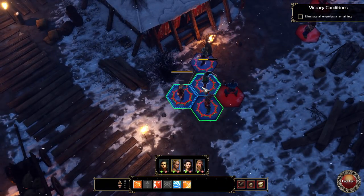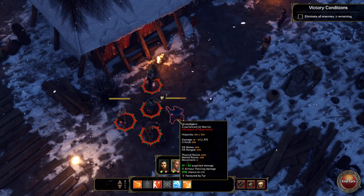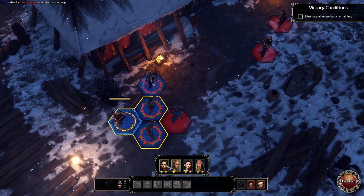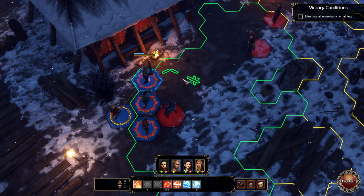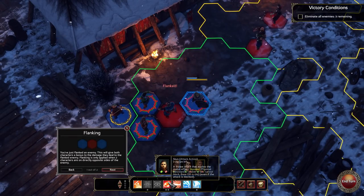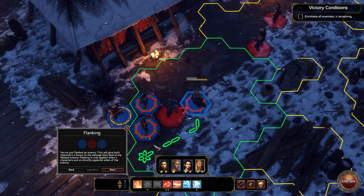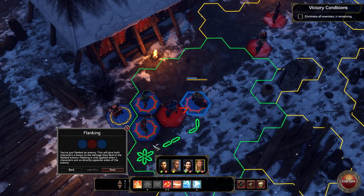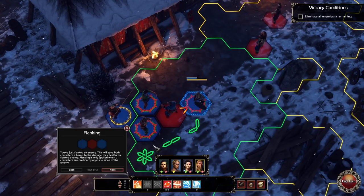This looks like a wonderful place to have a nap. Well done - you resisted the stun, I believe it said. You didn't resist the knockdown - never mind, I forgive you, because that was awesome. Spears! Awesome! Super awesome! What I'm going to desperately need from you - this is a desperate need - I need you to be here. I need you to stun. You've just flanked an enemy - this will give both characters a bonus to the damage they deal to the flanked enemy. Flanking is only applied when two characters are on directly opposite sides.